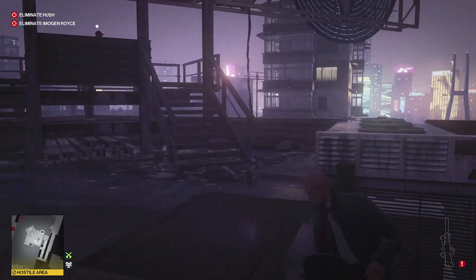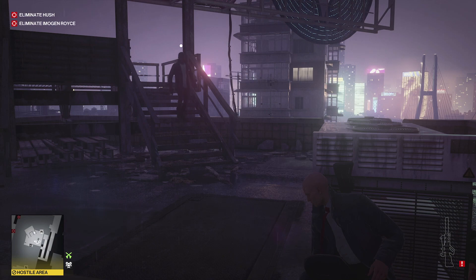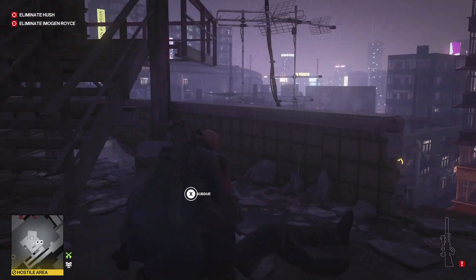Now, because we're on master difficulty, we need to make sure they don't hear us coming up behind him. He's going to wander to this hole here — you can just subdue him and again leave his body there.